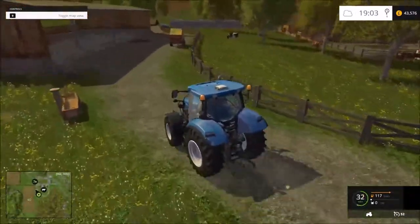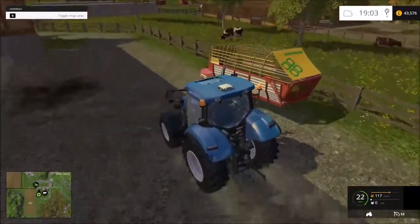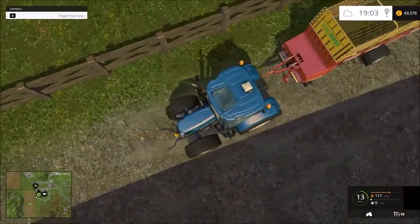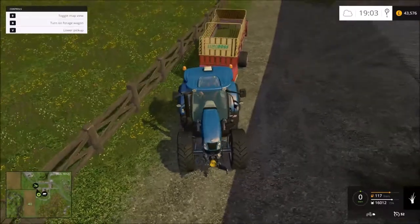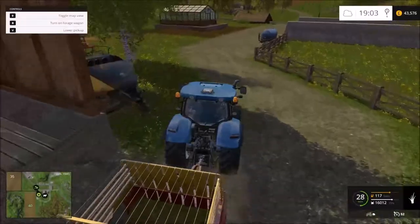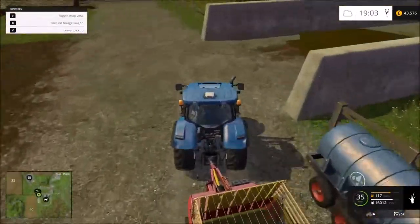So what you do is you go over it and pick all this up. If we attach to it — there we go — and you get grass, as you can see there it's a little grass symbol, and I've got 16,000 of whatever that unit is. So what you do is you would come over here and just dump it in.